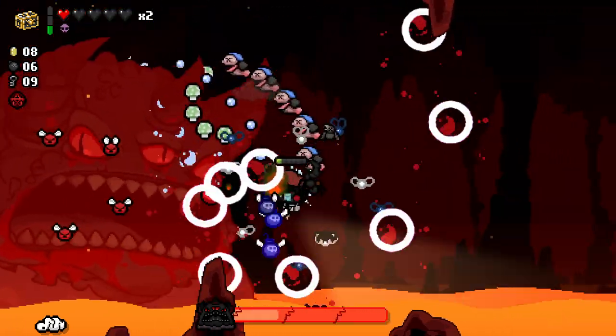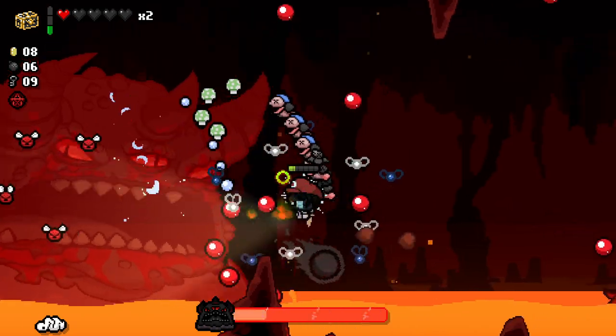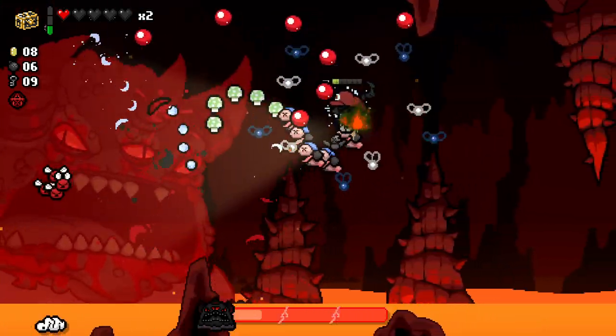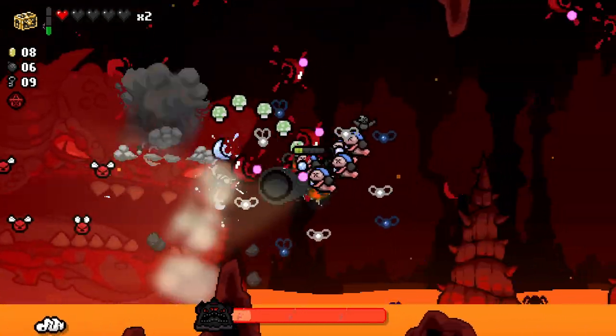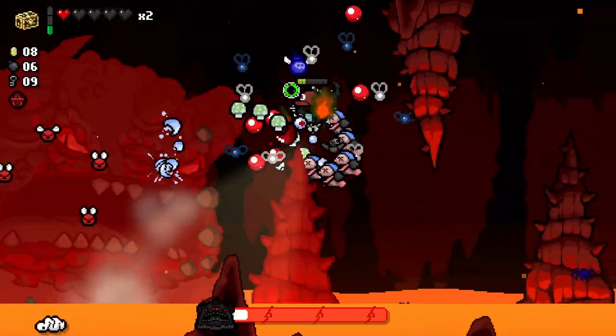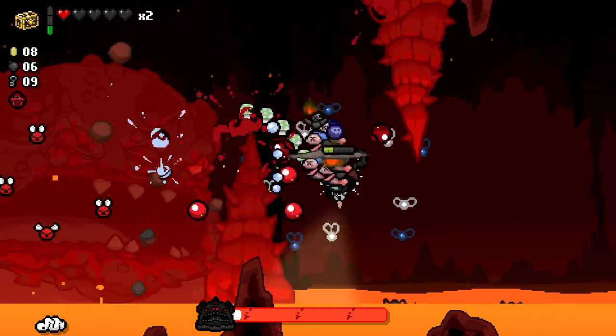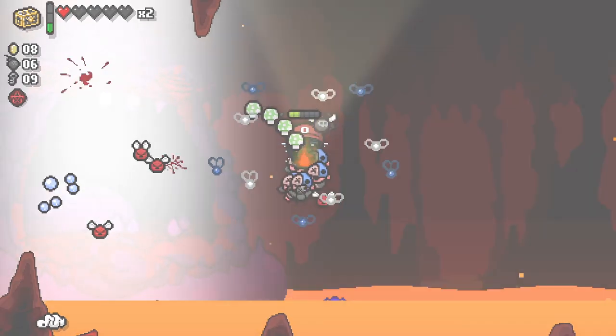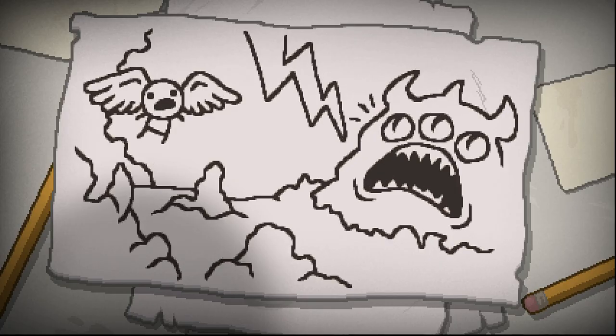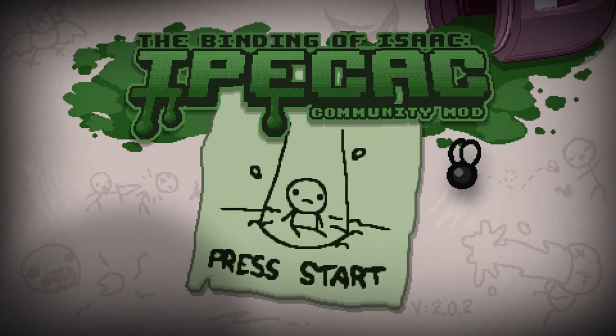You need to get him down to about that health to get into the last phase — that's interesting. I thought it'd be like 90% of his health off before getting to this phase. There you go — that's going to close out this fight. Feeling very good about that one. That was a really fun run. Box of Friends was actually a huge help there as well. Some very cool items — a new Planetarium item, that's awesome. I hope you guys enjoyed and I'll see you guys in the next one.